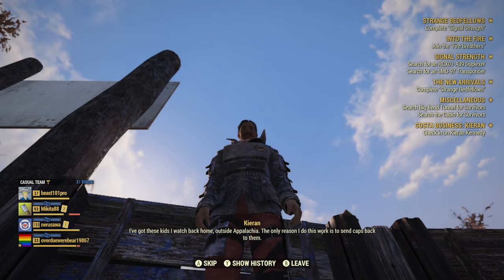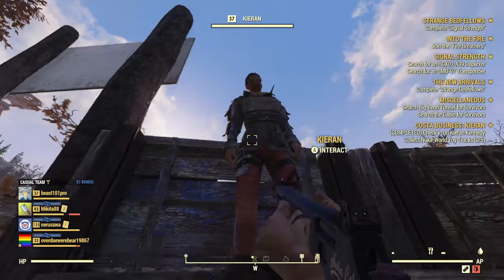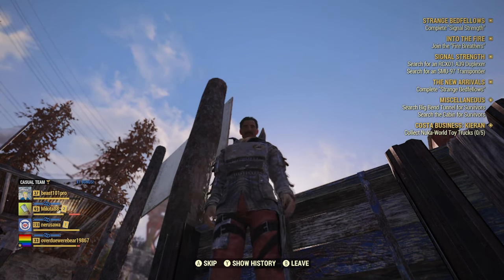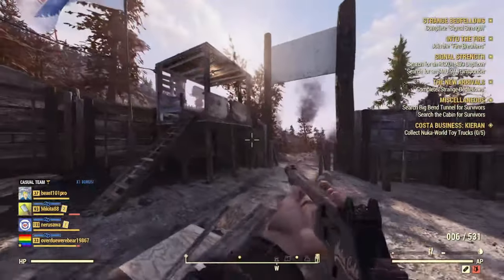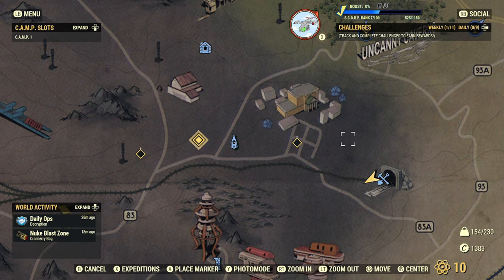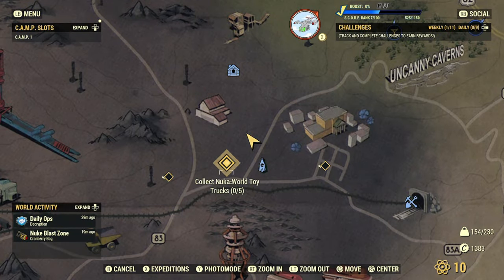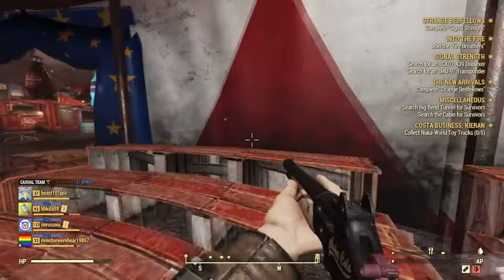Kareen says he has children back home and wants to send them toys, so he sends you on a fetch quest to collect five red toy trucks from the Nuka World on Tour area. Head over to Nuka World on Tour and collect the toy trucks. I'm not sure if their locations are randomized, but there are objective markers on screen directing you right to each toy truck. If you've done any public event from the Nuka World on Tour set you can instantly fast travel there.